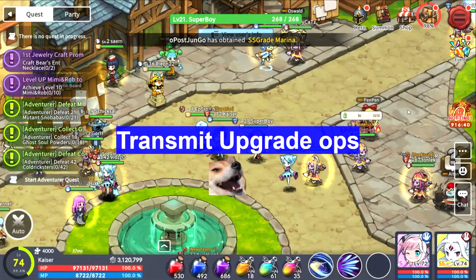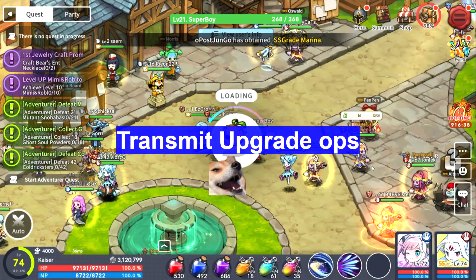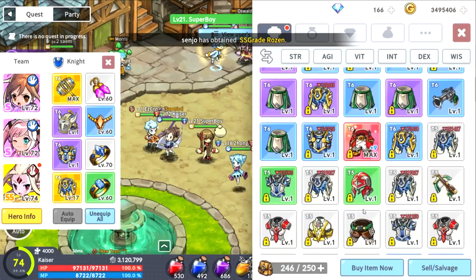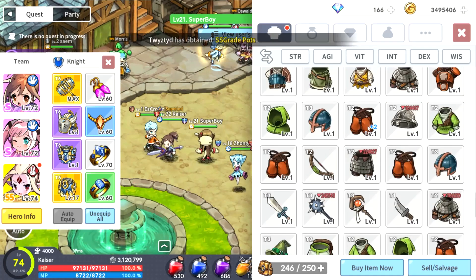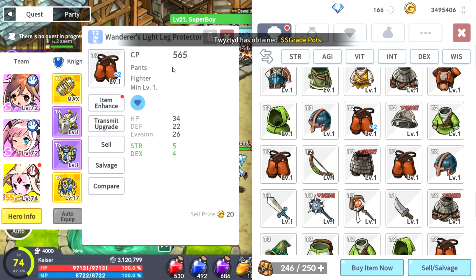Alright, let's go over transmit summon. Let me pop my bag and look for it. Alright, here it is. I did this for you guys just to show you — I wasted 12 gear scrolls just to upgrade this to plus two.